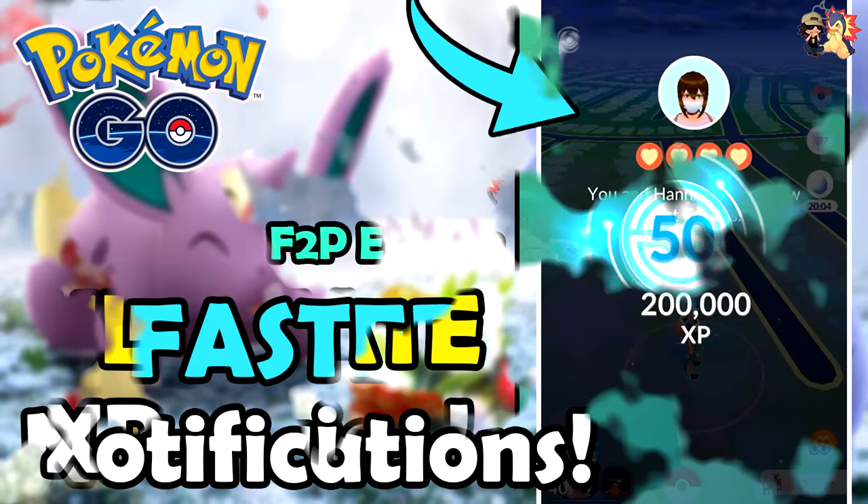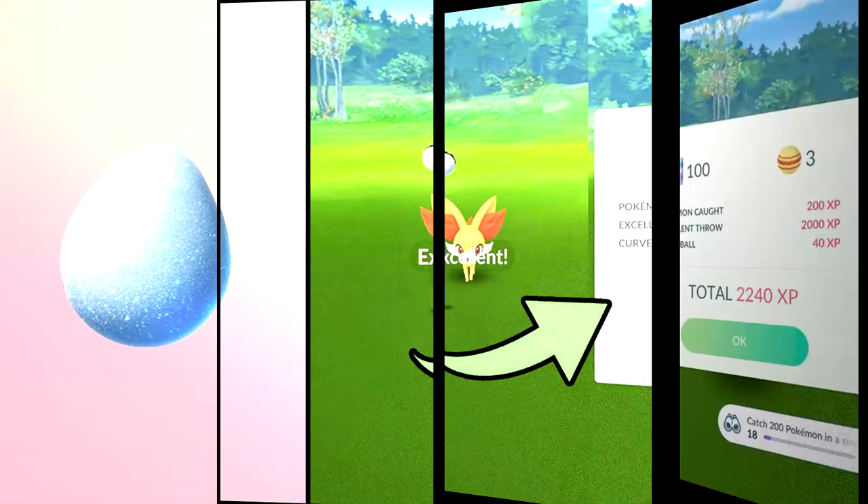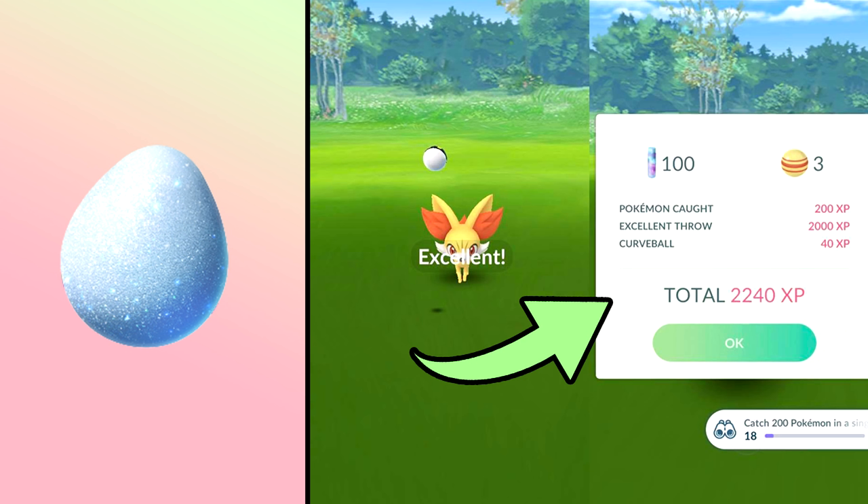As a free-to-play player, maximizing your resources and efficiency is a top priority. When using a Lucky Egg, combine it with raids, friendship bonuses, catching, evolving, and quest experience. Excellent throws now give you 1,000 experience per catch — a recent change when the level cap increased to level 50. This is arguably one of the best ways to get experience in-game and you don't even need a Lucky Egg going. Check the video in the description if you struggle with excellent throws.